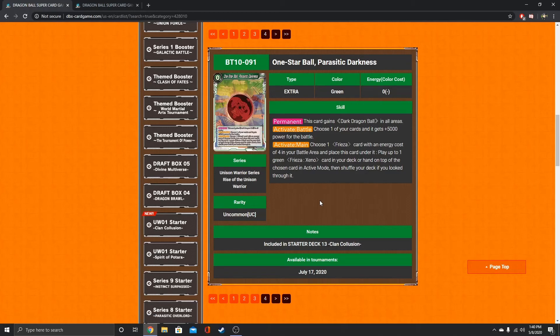One Star Ball, Parasitic Darkness — this is going to be the combo with Frieza and Frieza Xeno. This card gains Dark Dragon Ball in all areas. They're obviously doing stuff with Dark Dragon Balls — I don't know if we'll see all of them this set or if they continue throughout the block. Activate Battle: choose one of your cards and it gets 5k power for the battle. Activate Main: choose one Frieza card with an energy cost of 4 in your battle area and place this card under it, then play up to one green Frieza Xeno card from your deck or hand on top of it in active mode. Anything for free is nice.